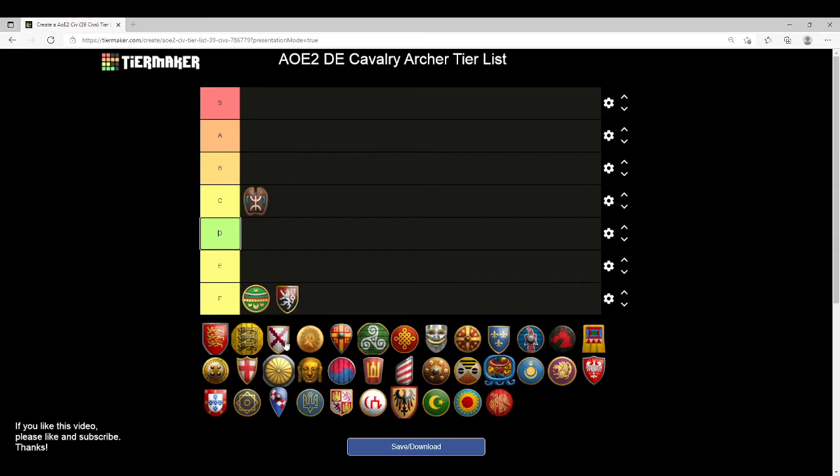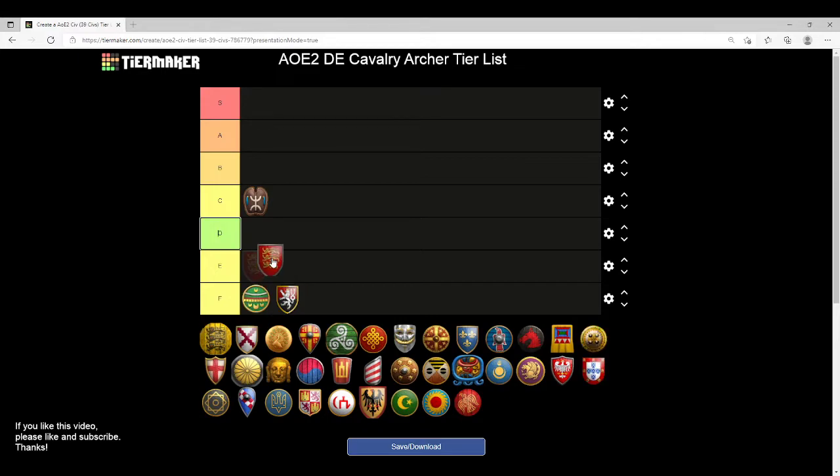Bohemians wind up in F tier — they don't have access to Cavalry Archers. Britons find themselves squarely in E tier. Britons are known for their archers, but their cavalry archers are not what they're known for. You don't get Bloodlines, you don't get Thumb Ring, and you don't get Parthian Tactics. The only thing going for you is your archery ranges work faster. In theory you could create them more quickly, but you're missing so many upgrades they still won't perform very well — it's probably just a waste of resources.